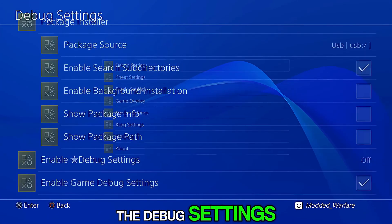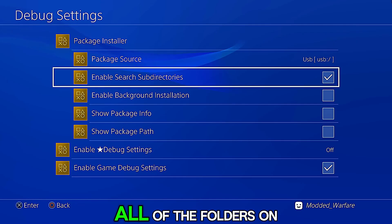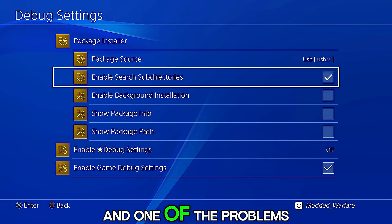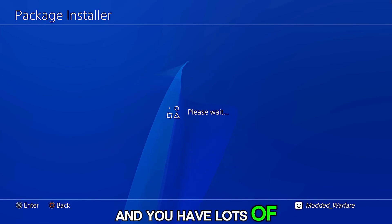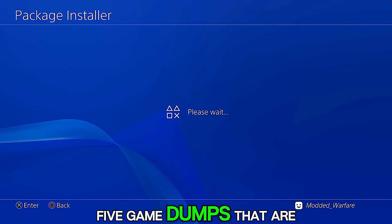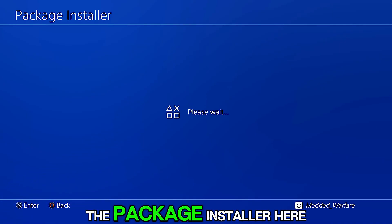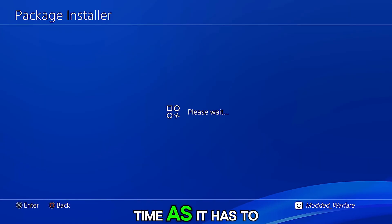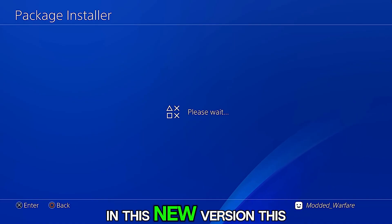To demonstrate the next feature, we need to go into debug settings, then Package Installer, and enable the subdirectory scan. This scans all folders on your USB drive looking for any package files. One problem with this is that if you have a lot of files on your USB — for example, if you're using an external hard drive with lots of folders and subdirectories — like in my case I have a couple of PS1 game dumps on my USB drive with lots of folders and files — whenever you go to the package installer with this USB connected, it gets stuck saying 'Please Wait' for a long time.